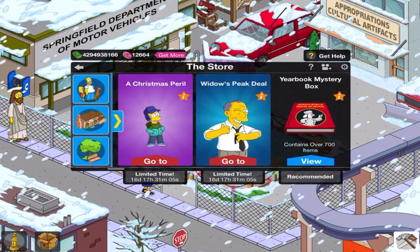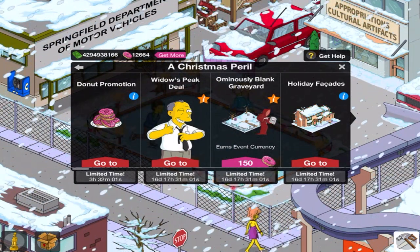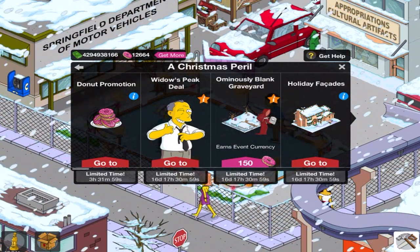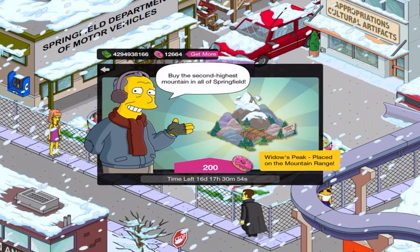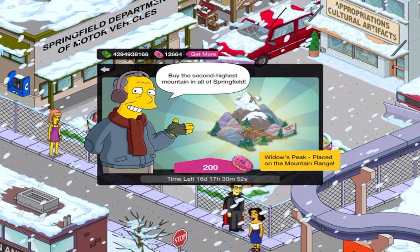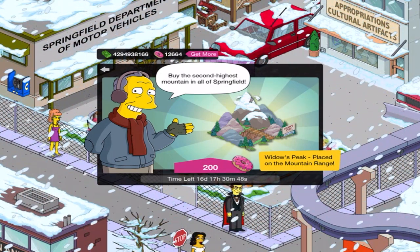Anyway, let's move on. Let's go for the second deal — the Widow's Peak deal with good old Gil. We're looking at the best of the update, and yes, the second highest mountain in all of Springfield: Widow's Peak, placed on the mountain range, which is pretty neat.